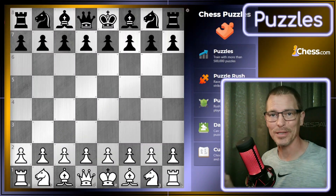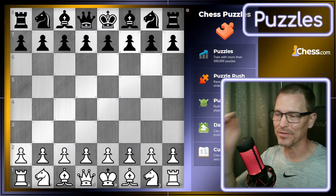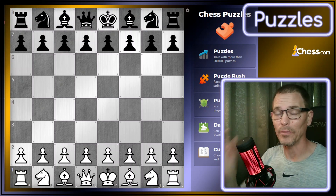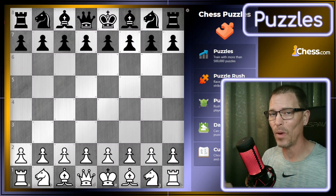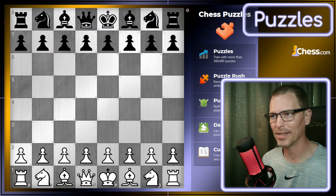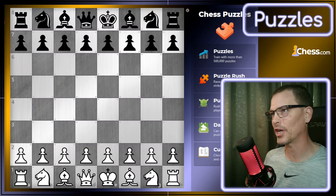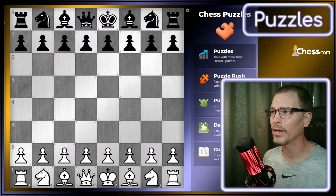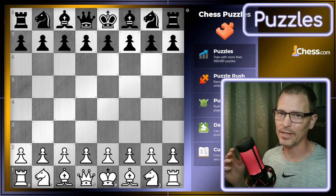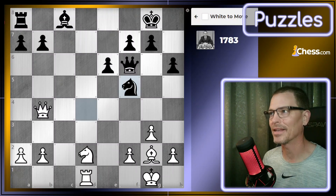I'm back. Sorry — there was about an hour and a half interruption out of my control. That's why we're back on this screen instead of solving that last puzzle. All I remember is that I understood why their move was better than the one I chose, but as we saw on the analysis board, my move was also winning — just not as winning as the other one. That's usually not what happens in puzzles. Usually there's only one move that maintains the advantage. So that one was a little shady in my opinion. I think I'm at 1783.